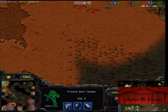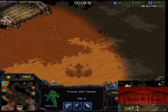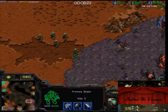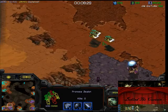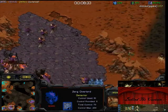Sending the Corsairs out — why didn't you try to kill the Overlords before sending your DT in? I think losing Corsairs in the beginning is really bad. You usually need like five Corsairs so you can kill Scourge without losing your Corsairs. So it's bad to send them before that.